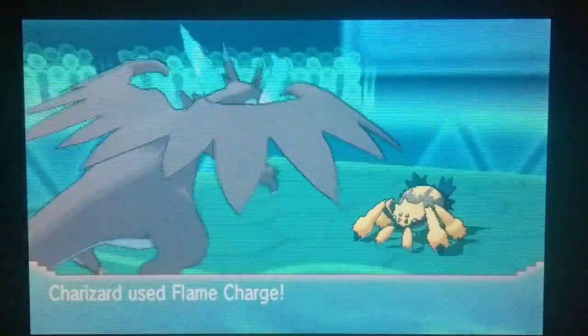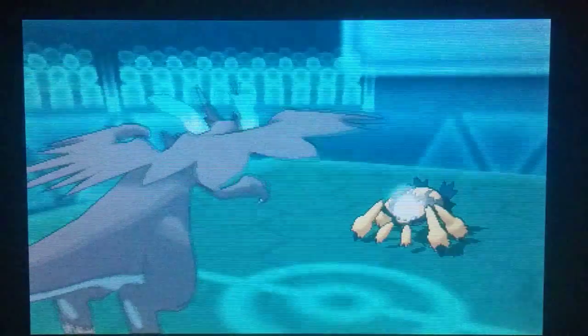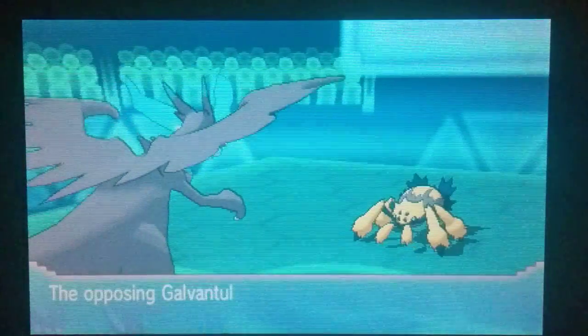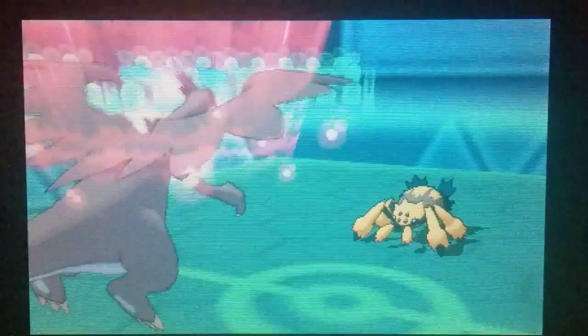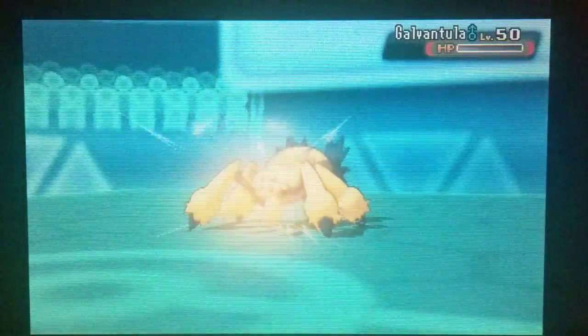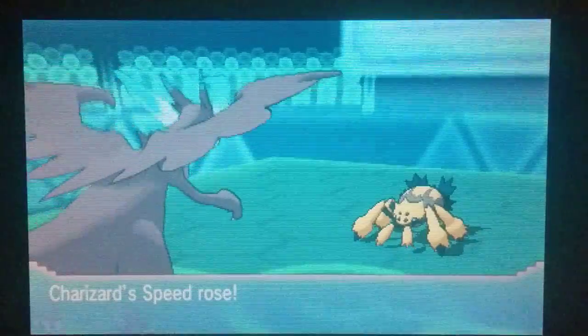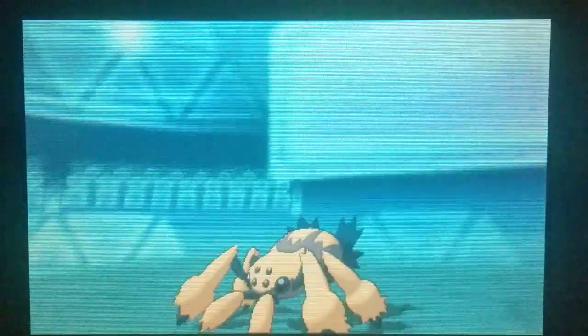Thunder's not going to do too much to us. We're going to get a Flame Charge off and hit the Galvantula, which is going to take it down to Sash and give us a nice plus-one speed boost. So we know we outspeed it next turn. That's going to KO the Galvantula, so we're now at plus two, which is great news for us.